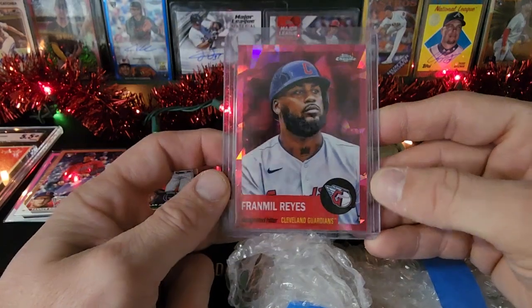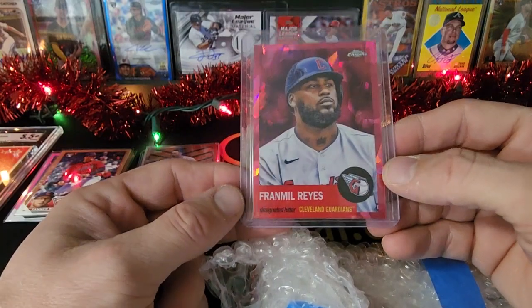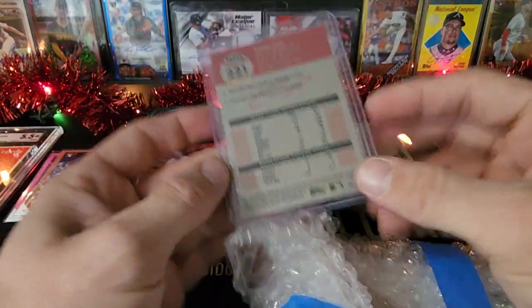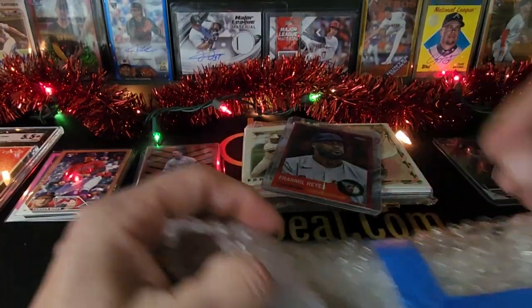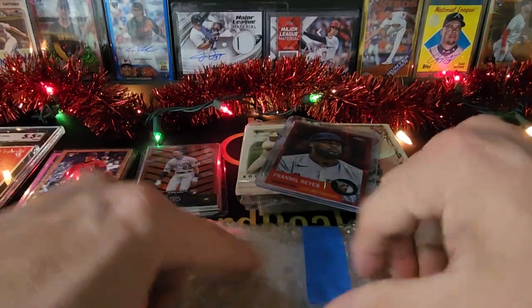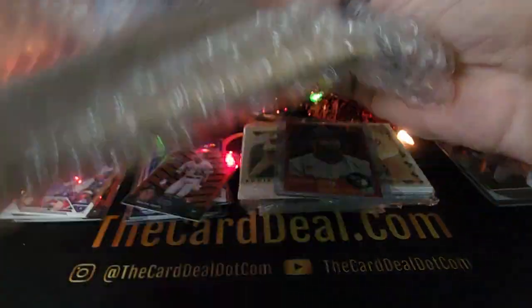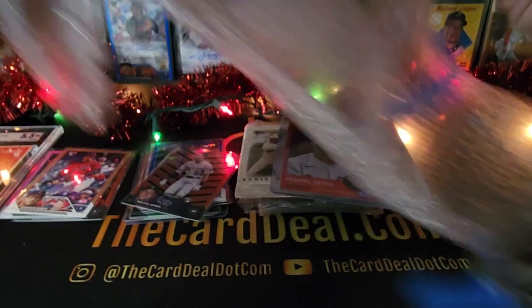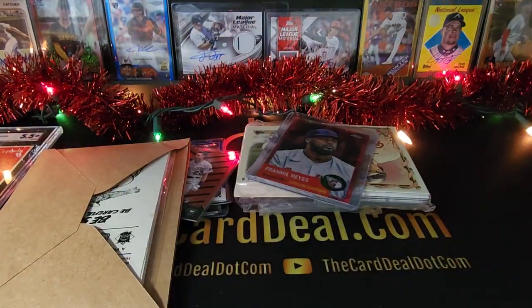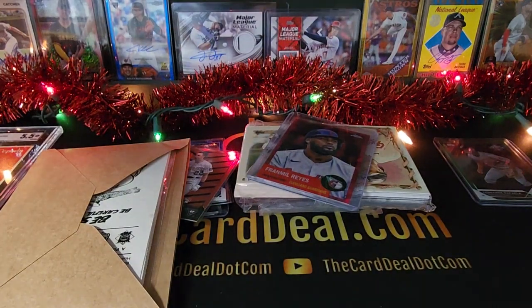This is a Magenta — I believe a Magenta Atomic out of 100. Franmil Reyes. It's a shame he couldn't get it together. He went to Chicago — people say he ate his way out of Cleveland. He came back after his rookie year, came in overweight and just wasn't getting it done, which sucks because sometimes players move on to another team and end up being really good.